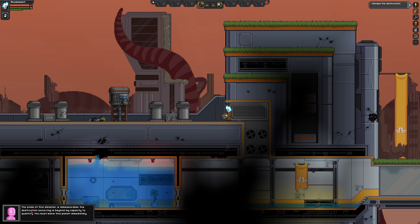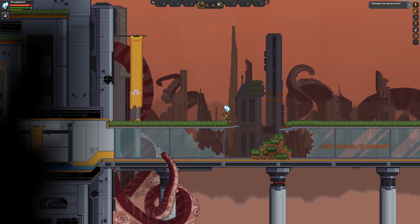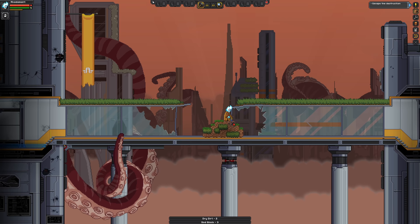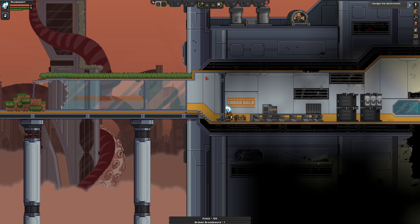SAIL is telling me to leave the planet immediately. We picked up a torn protectorate cape. I need to dig my way through here. Here is the cargo hold — this gives us a broken broadsword. Without spoiling anything, you are going to want to keep this broadsword. Do not lose it, do not sell it, just hold onto it. This gives us a weapon, and I assign it by dragging it to my toolbar up here. It's bound to slots one through six.